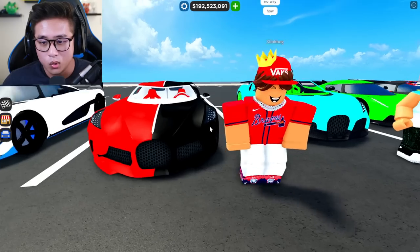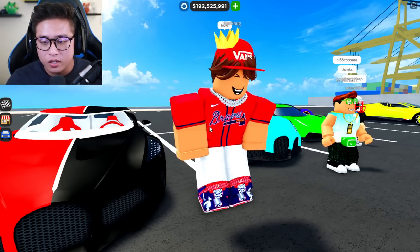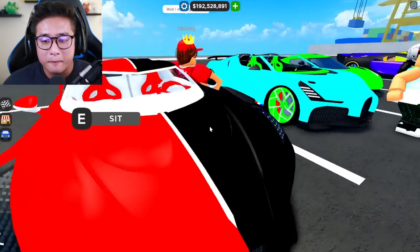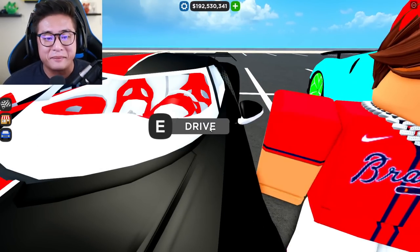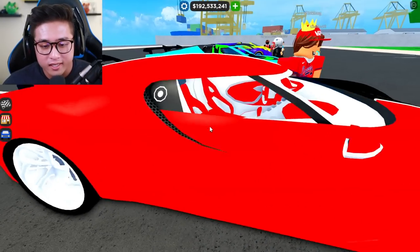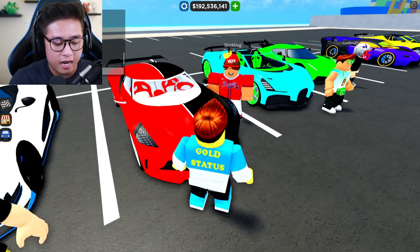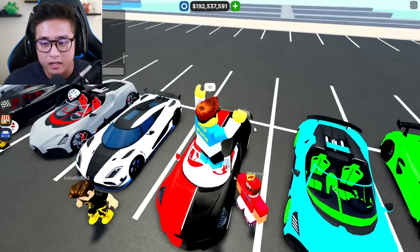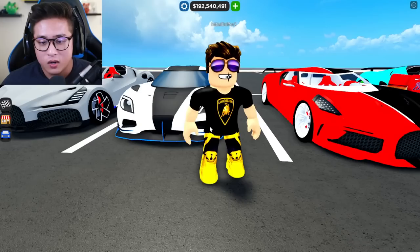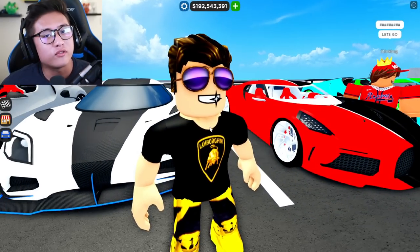This next guy has got the Atlanta Braves jersey on with the Cuban necklace and the Vans hat. He's got a red and black Laventure with white and red interior, a custom wing, and white rims. This is actually really really cool — he matches with the car too! I'm going to give him a ten as well. This one is very very nice, I wish my Laventure looked like that.